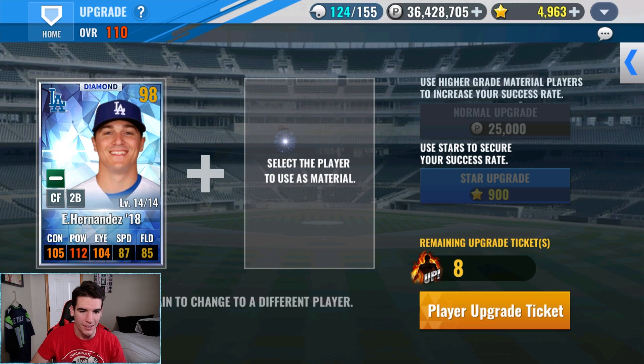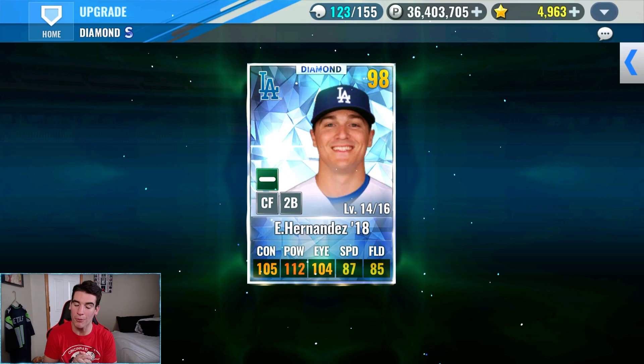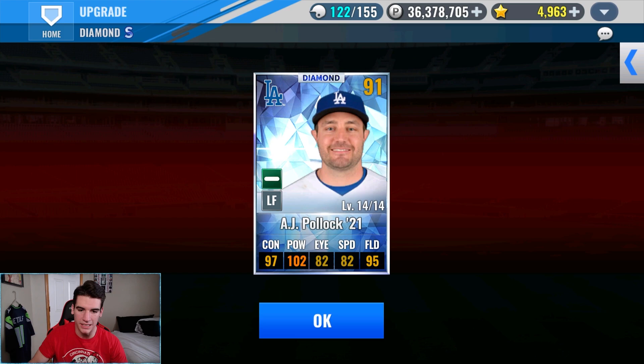Got Hernandez here. Is the silver going to work, and are we going to finally get him to 16? And that works as well, so I'll take it. Two successes. Let's see with Pollock - I believe we have two cards. We have a bronze right here. I doubt the bronze works. Yeah, so that didn't work.